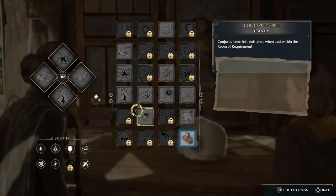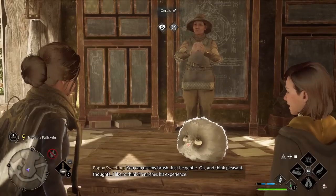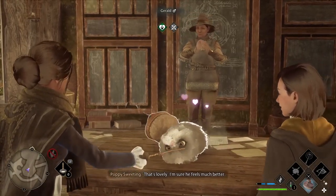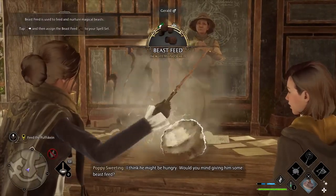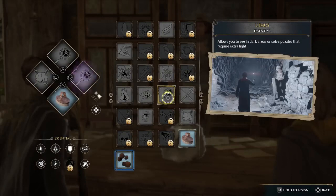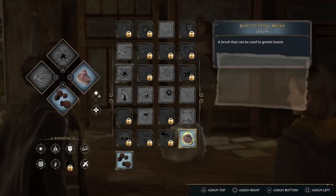We actually have to put this on one of our things. I'll assign it to the right side — we'll do the bottom one. That's actually awesome, that's lovely. I'm sure he feels much better. I think he might be hungry — would you mind giving him some beast feed? Okay, put that on the right one I guess. Oh wait, it was on top of the other one — let me put this back on there, there we go. I just took the ones off the main one I was using, I'll change it anyway.